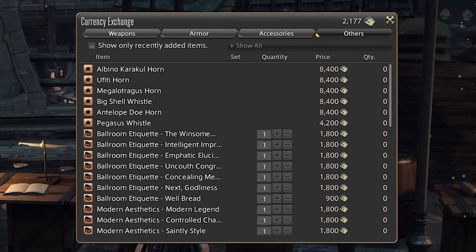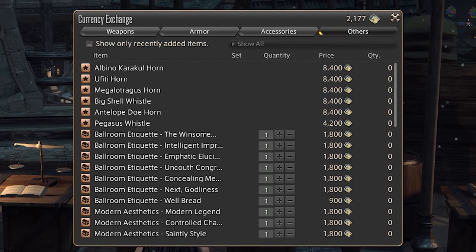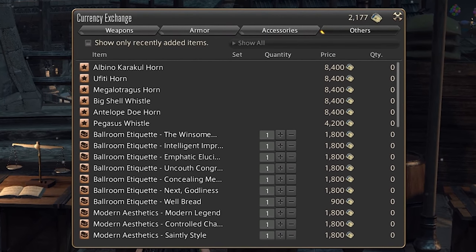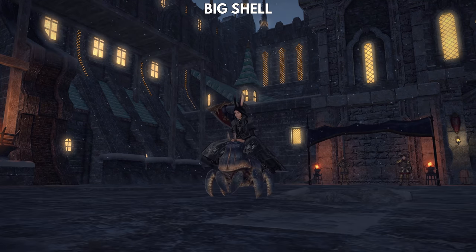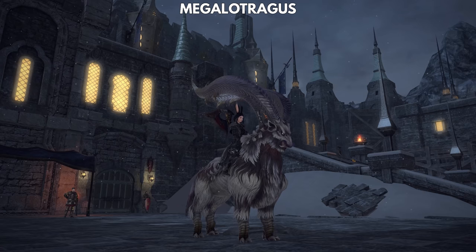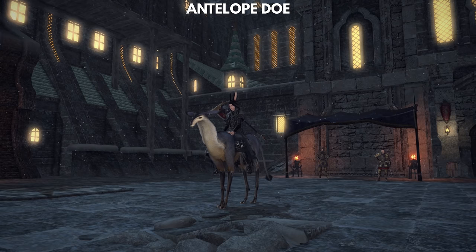Next up is a list of mounts that are purchasable using Sky Builder scripts, which can be obtained by participating in the Ishgardian Restoration, or you can just get the mounts by buying them with Gil. The mounts are the Uffiti, Bigshell, Megalotraegus, the Albino Caracal, and the Antelope Doe.